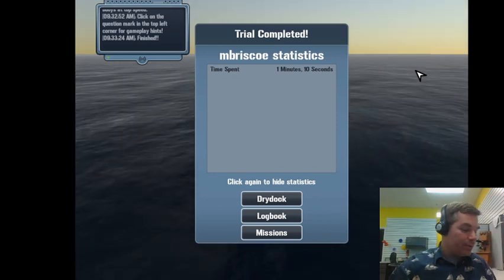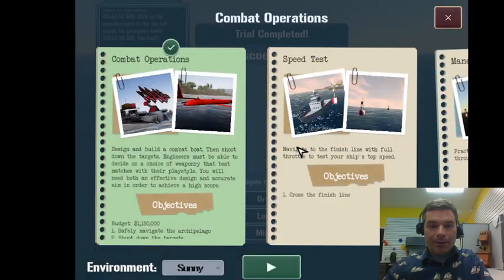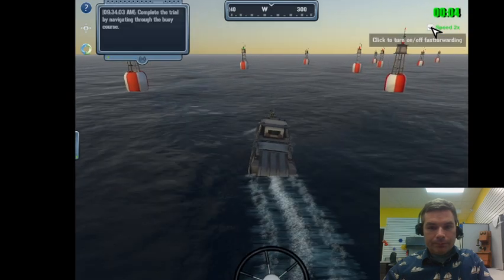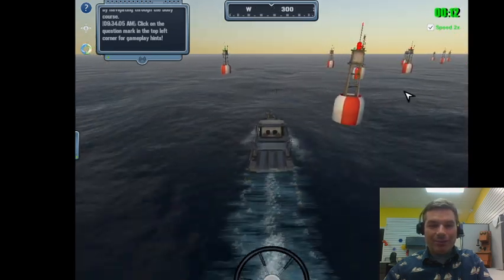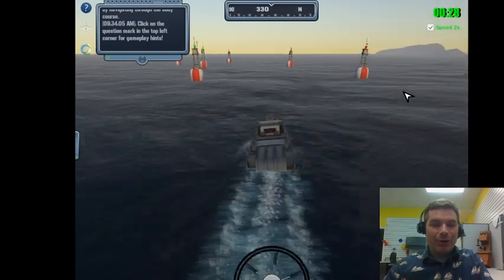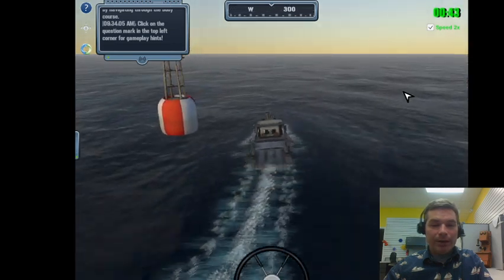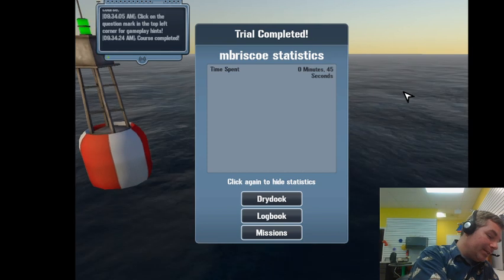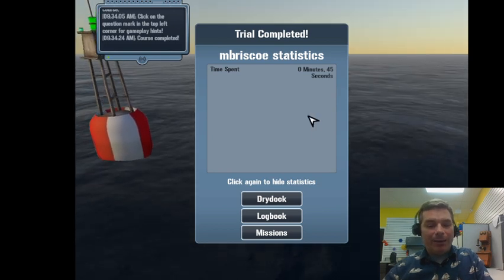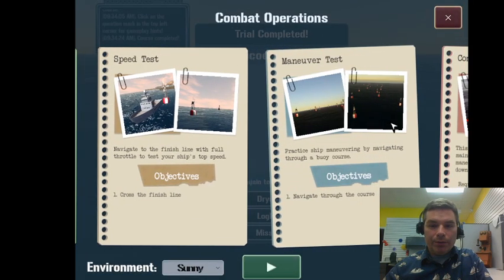So: first speed test was 157, improved rudders got us to 142, completely changed the ship and now we're at 110. The maneuverability test shows this ship is extremely nimble and fast - 45 seconds, versus 1 minute 21 with the search and rescue craft. For combat operations that makes sense - we want a ship that can get where it needs to be quickly and keep itself safe.